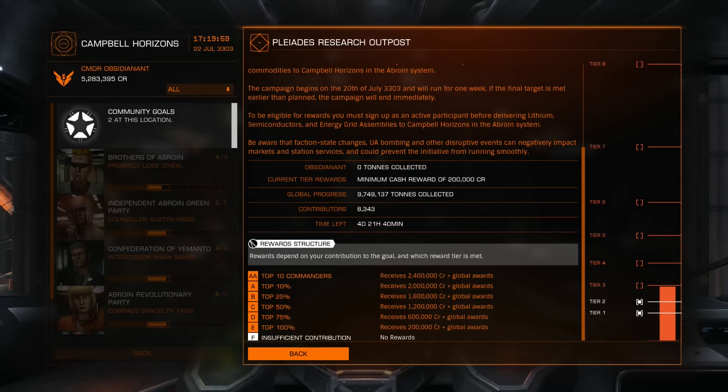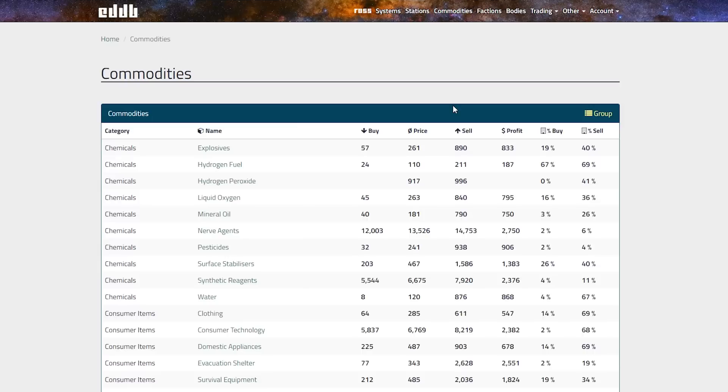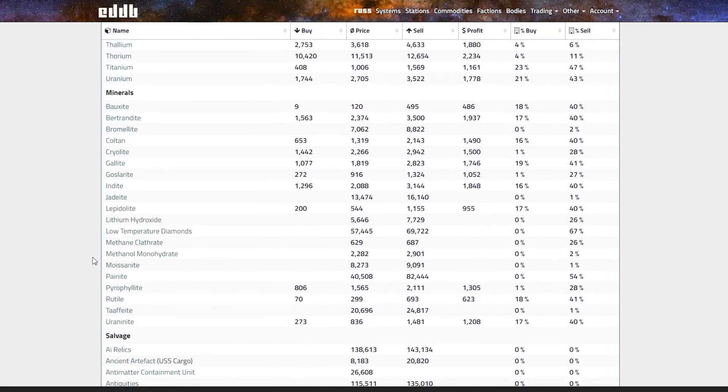So we need to find Lithium, Semiconductors, and Energy Grid Assemblies - these can be used in construction. Where do we find them? We're going to very quickly jump on over to eddb.io and have a look right there. I've mentioned this website a few times before in previous videos - we even came here once before, but that was for outfitting a ship where we went to the stations menu. This time we want to go to Commodities. You can use the in-game galaxy map to try and find out which products are coming from which location, but it's a bit fiddly and not all that accurate.